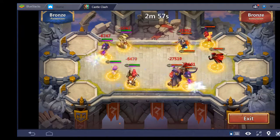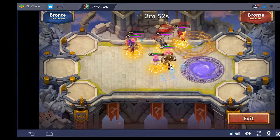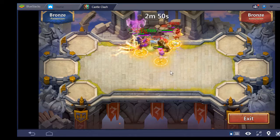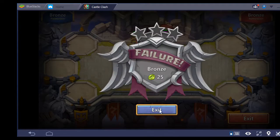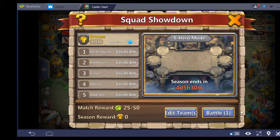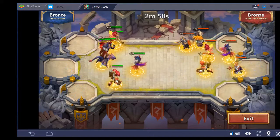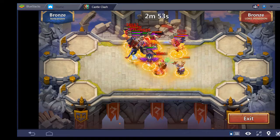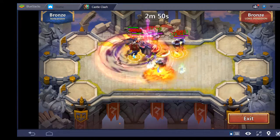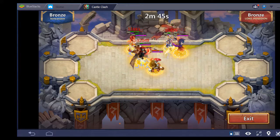This guy did the same thing I did except he's missing two heroes. He's pay-to-play too — he's got Cupid in there with five Revite. Looks like we're still gonna win anyway though. That Cupid with the five Revite got me killed — this is why you never go free-to-play setup. Free-to-play just does not work most of the time; the same thing happened to me last time I did a free-to-play run.